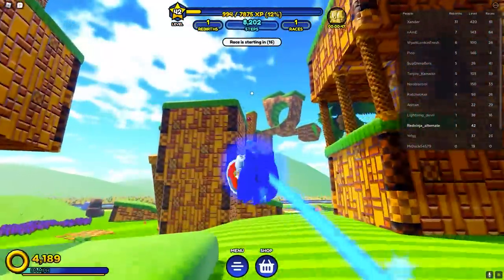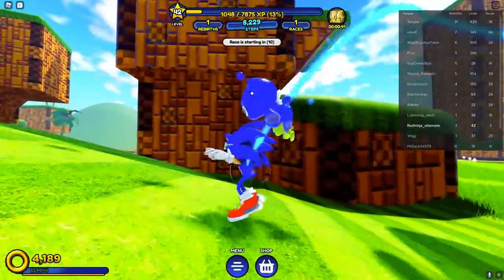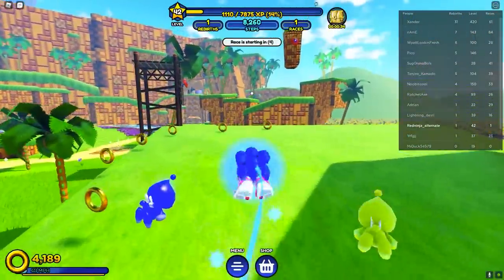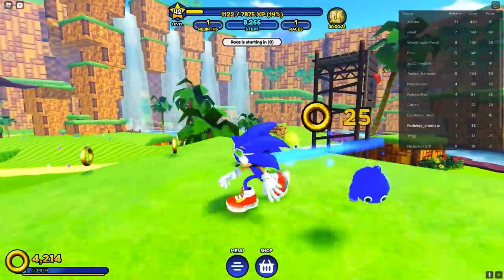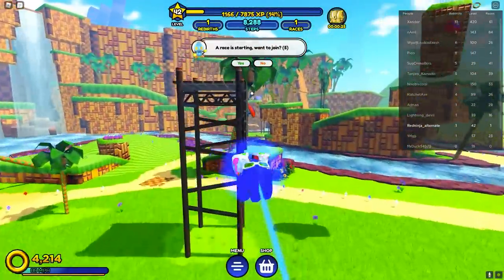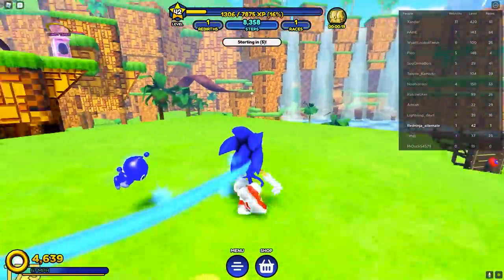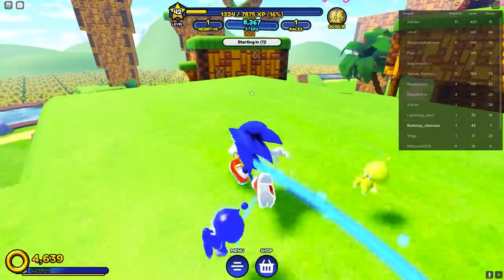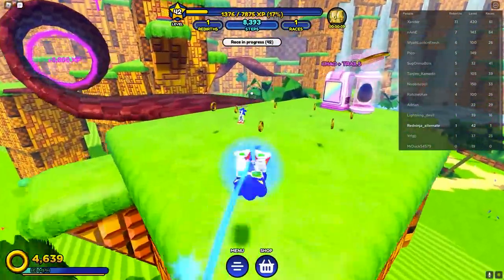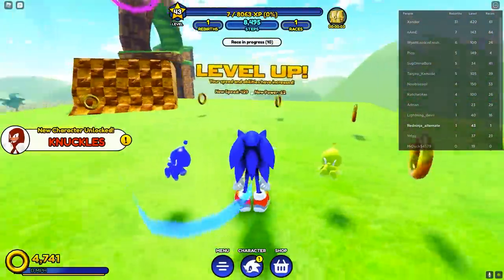Let me show you exactly where Knuckles is. He's right up there on that platform. In my previous video I jumped straight up there, but a lot of people didn't have that jump power. So here's the other way: go this way — there's a little bounce pad right across the way. You need enough speed to hit it; if you're level 35 to 40, you should have enough. Jump up here, dash into the bounce pad, and that'll put you on this platform. Grab these rings, then jump across to the other side — and there we go. Make one more jump over there, run through the loop-de-loop, dash through, get some XP — and there you go, everybody! There is your Knuckles skin.